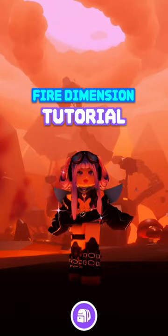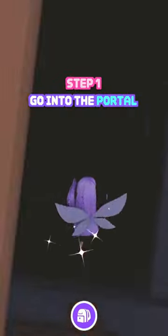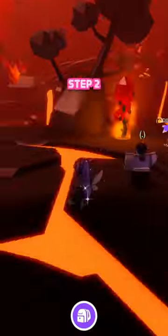Here's a tutorial on the new 5 Dimension update. Head inside the fallen sky castle and go into the spooky portal. Once you're inside,